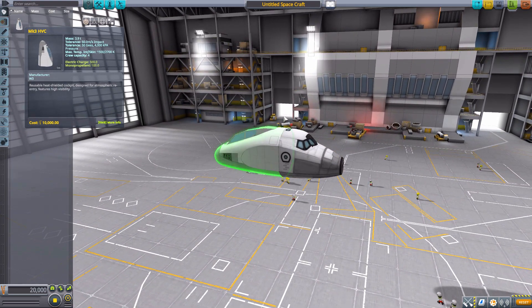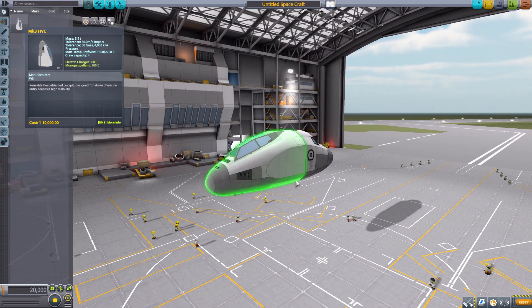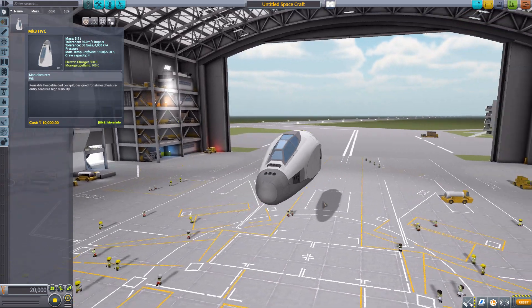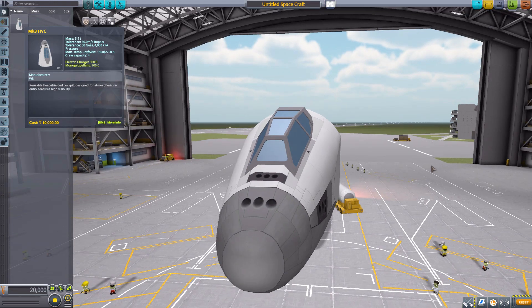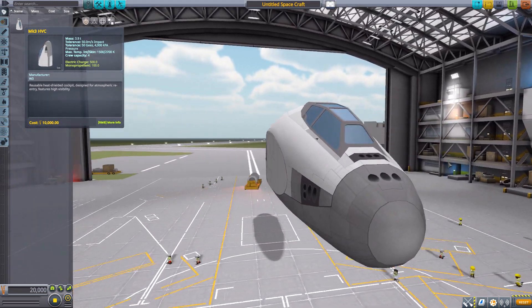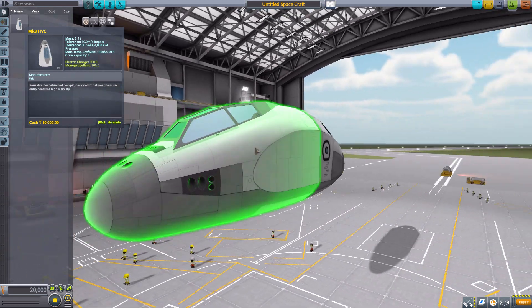I mean, the typical Mark 3 is good — it's your sort of standard shuttle — but this, while still looking Kerbal, looks nice and sci-fi. It is simply gorgeous. Sadly, we don't have an internal view for this thing yet, but already at this stage it is a pretty cool looking cockpit.